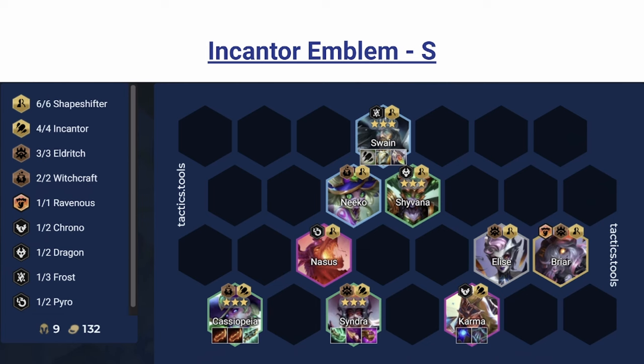Next we have Encanter Emblem, another product of the meta. Cassio and Syndra have still been wreaking havoc, so the best way to play this is to just play that. The best holder is going to be Swain — he's just a really good tank. Since you have backline damage you don't really need to put damage on Swain, and he'll have AP from the Encanter Emblem anyway. You're playing as many shapeshifters as possible to buy enough time for your Encanters. Item-wise: Cassio double Guinsoo's, Syndra main item, Karma Blue Buff plus anti-heal — Morello is probably better than Red Buff because it's really hard to get two bows.